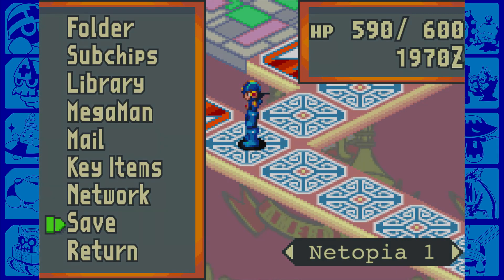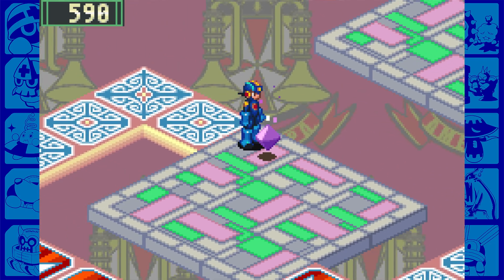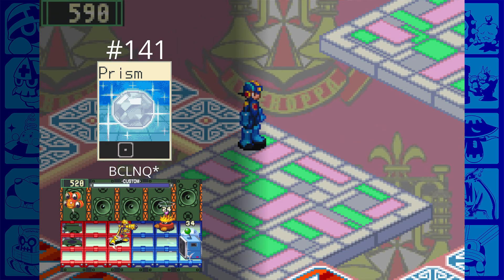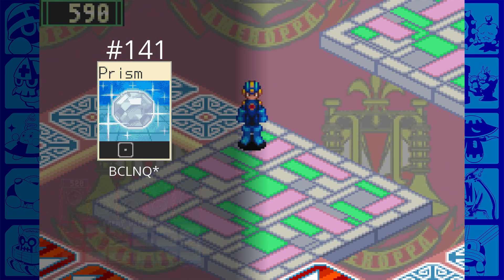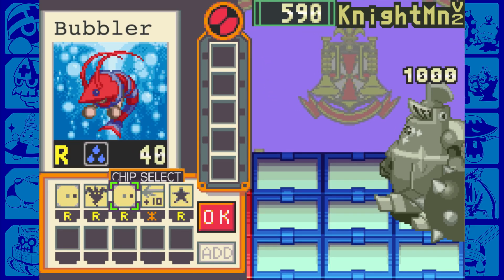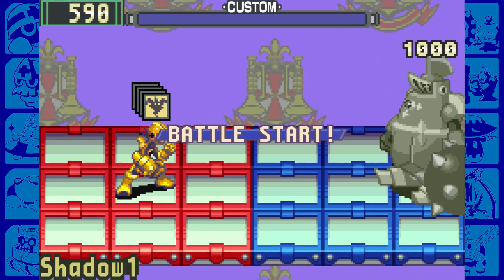Made it back to the conveyor belt. Saving right here - trust me, you'll want to save. We're going to use an unlocker, giving us a Prism, which is an interesting chip I haven't used before. I do intend to try it out soon - I'll have to in order to make the demo. Now let's head down and fight Nightman V2, which kicked my ass when I was doing this for practice.